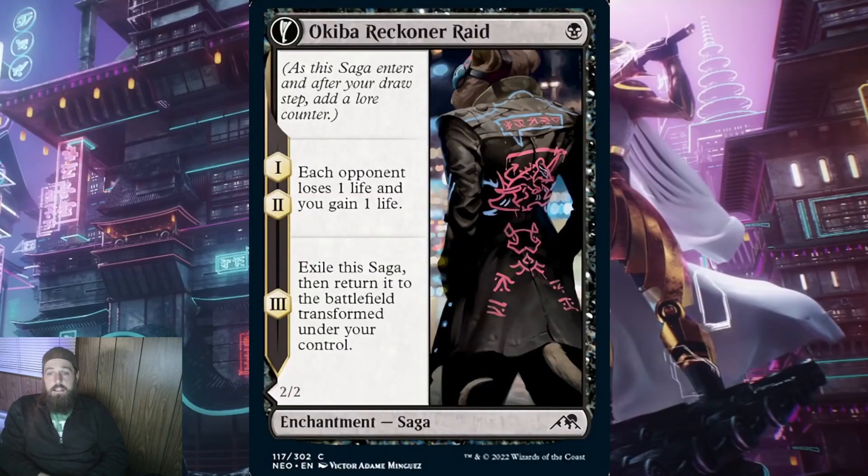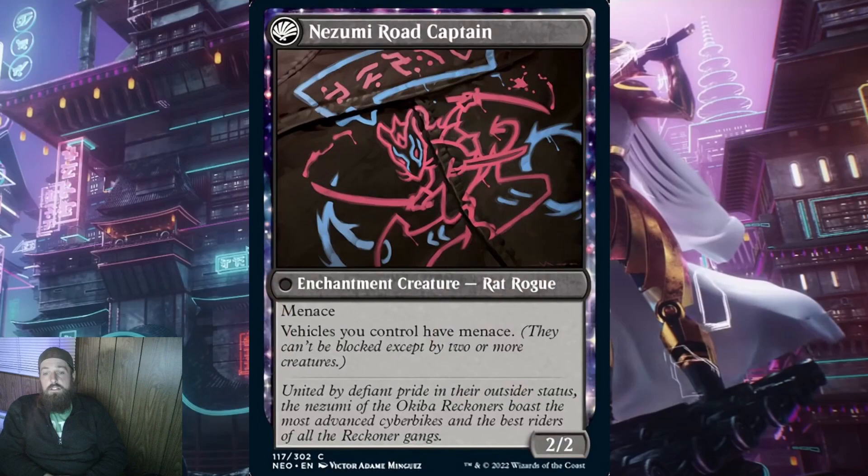The final card for black is Akiba Reckoner Raid, costing only a single black mana — by a long shot the cheapest saga we have seen yet. When it ETBs, each opponent loses 1 life and you gain 1 life — repeat this for the second lore counter. For a single black pip on turn 1, putting life pressure on your opponent is really cool. Taking 10% of their life by turn 2 is more pressure than most people realize. When it transforms, you get Nozomi Road Captain — a 2/2 enchantment creature rat rogue with menace, and vehicles you control have menace. The vehicle deck is coming to magic and it's going to be really good. Making vehicles that are already a handful to work around into a nightmare of damage will close the game quickly, and menace makes it like you're attacking with both.